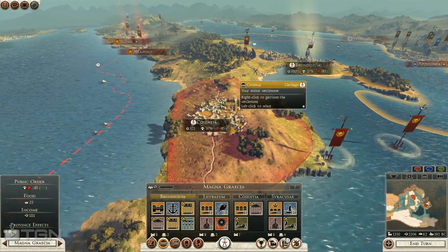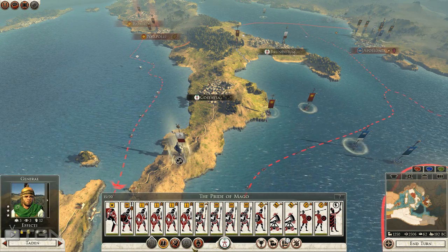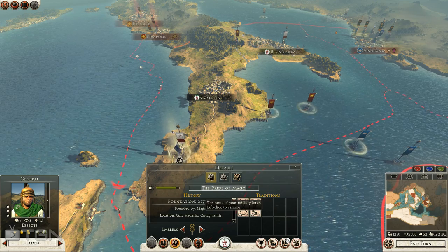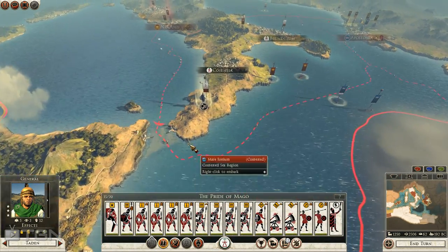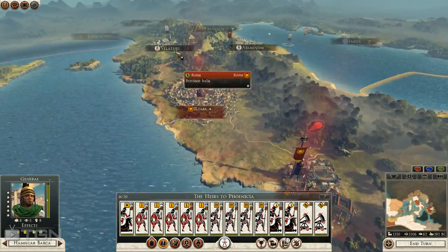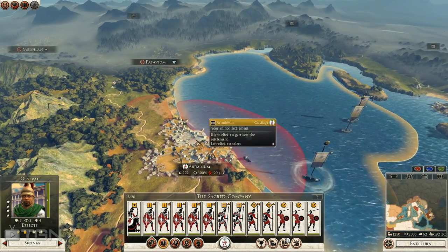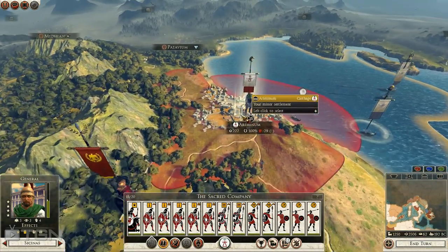I do want to go besiege Rome. I think I'm going to leave this army in Brundisium and take this army here. I haven't renamed my armies this whole time - we totally have to change some of these names. I'll give them names once they do something cool and name them accordingly. I'm pretty sure I'm going to have to use this army to help fend off the Stance of Force March and get back to defend Ariminum once again.